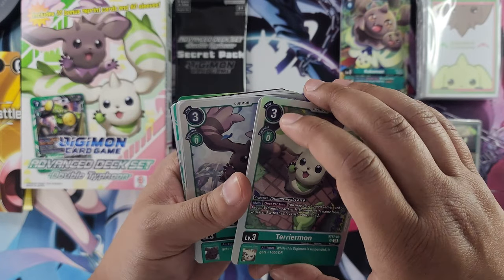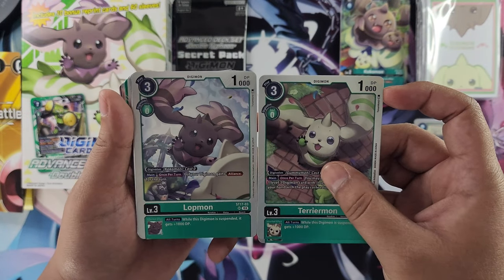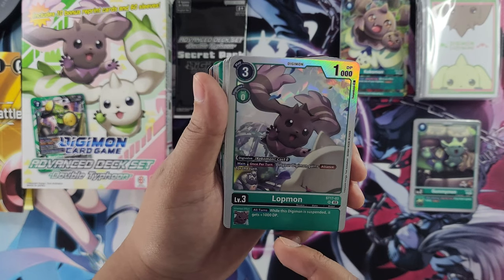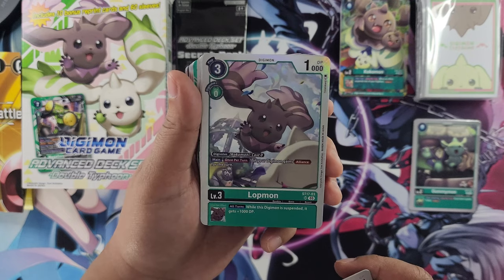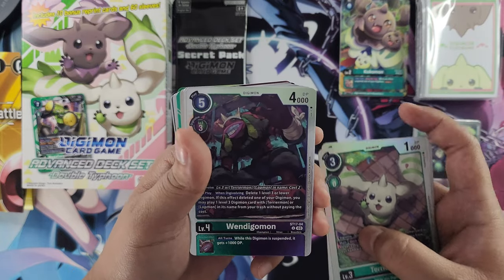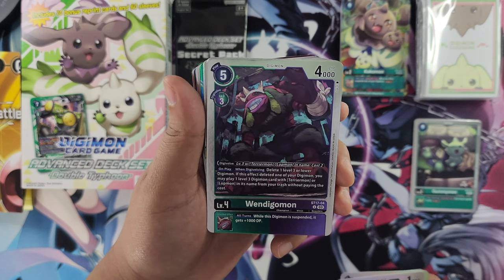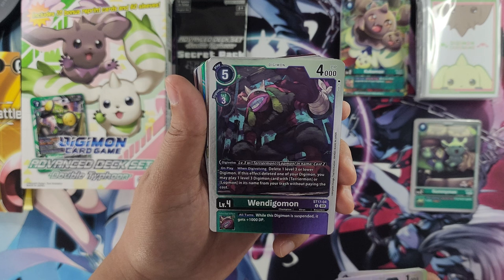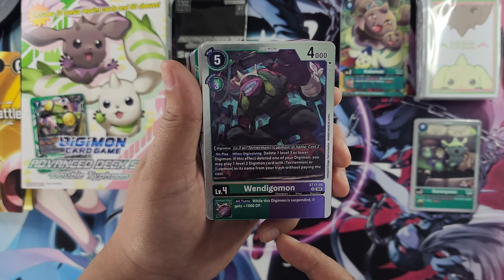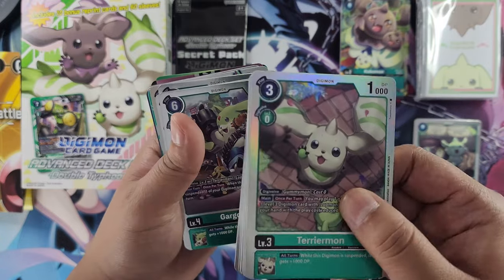We get two Terriermons — pick up a second copy, this is cool. Then we have Lopmon. Main effect: once per turn, one of your Digimon gains Alliance for the turn. Terriermon is actually looking up at Lopmon in the artwork — I like when they do that. Inheritable is the same as Terriermon: when suspended, it gets 1000 DP. You get two Lopmons. Here we have WindEaglemon — on play and when Digivolving, delete one level three or lower Digimon. If this effect deleted one of your Digimon, you may play one level three Digimon card with Terriermon or Lopmon in its name from trash without paying the cost. Same suspended 1000 DP inheritable. We get four of these.